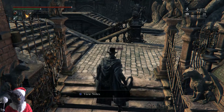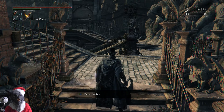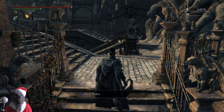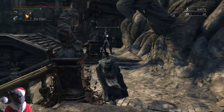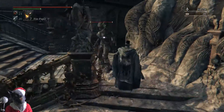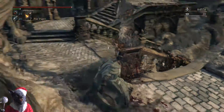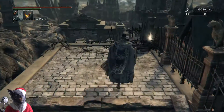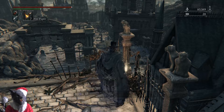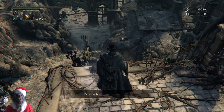Uh oh — has he got a spear or is that a gun? Fucking hell, it's Slash, isn't it? From Guns N' Roses. What are you doing here, Slash? Let's go and get him. That's what you get, my friend. Three blood vials.